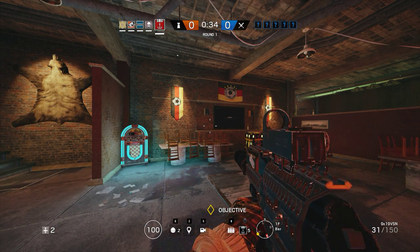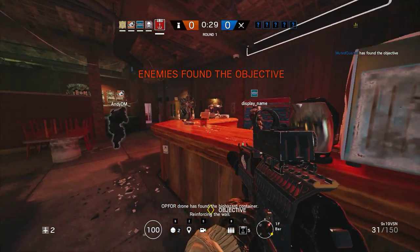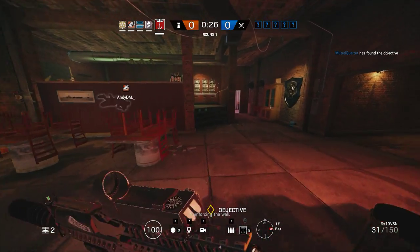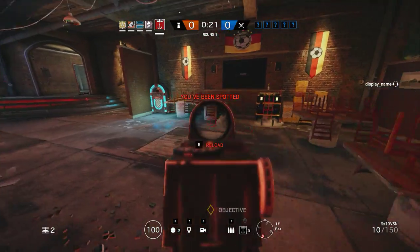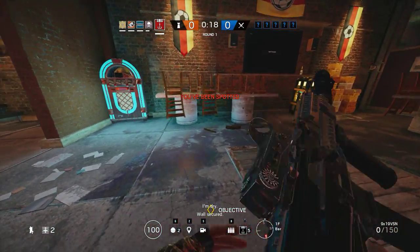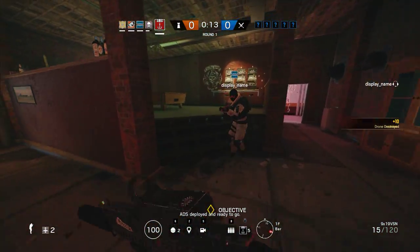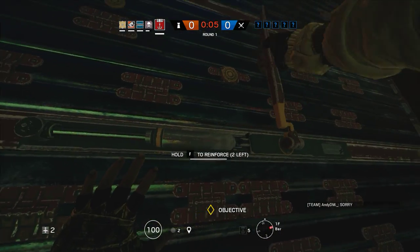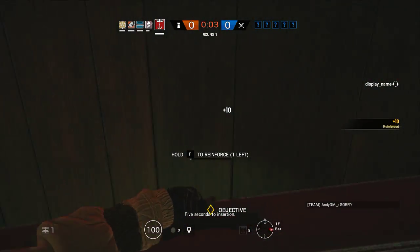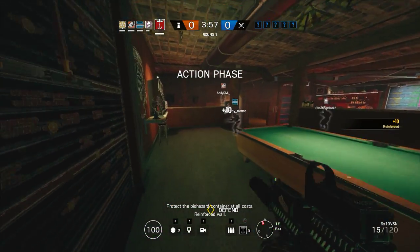I'll get the one-line bar. We need to secure the pool table one-line bar. Did someone else get a pool table wall? So we should have enough for pool table and hatchers. Can somebody get the hatchers? What are those two reinforcements for? You can protect the fire as a container at all costs. Reinforce walls!